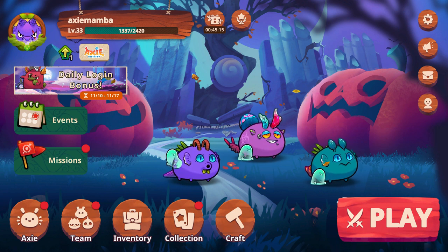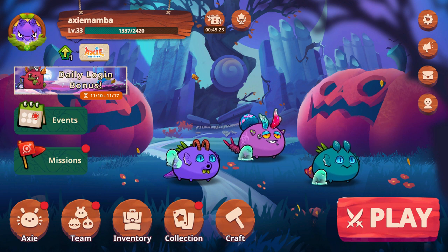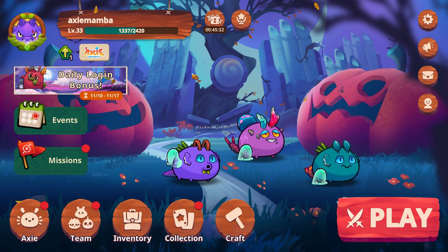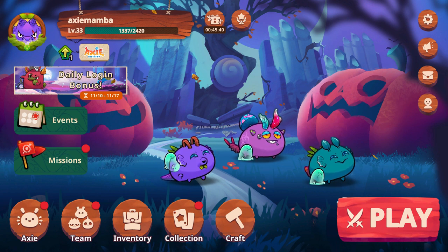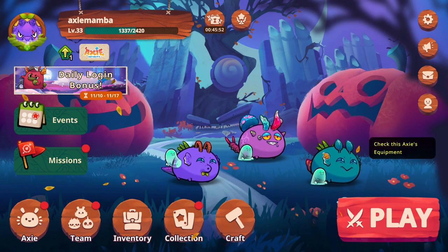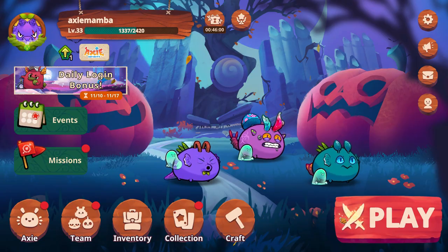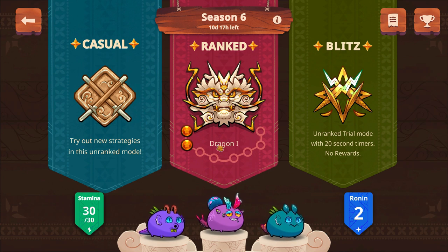This time we'll play a few games again as usual. Just an update from the previous video: there's some good development on my side. I was stuck in Dragon 1 and 2 and losing some games, so I decided to change my team. After a simple change - just changing one Axie into a reptile so I can put poison touch in front - the result is we've now moved up to Dragon 1.